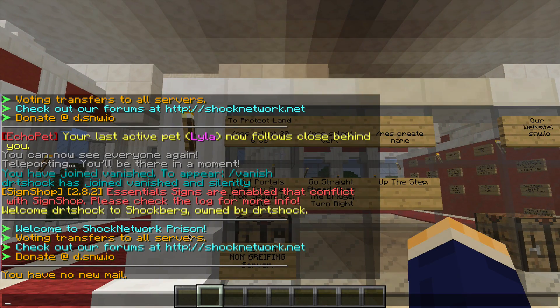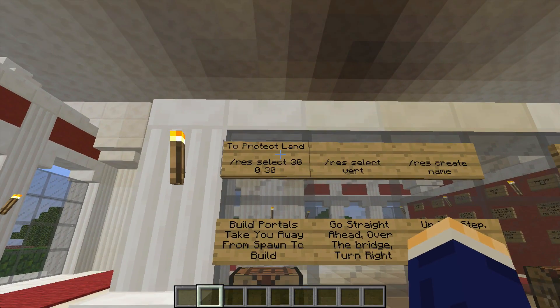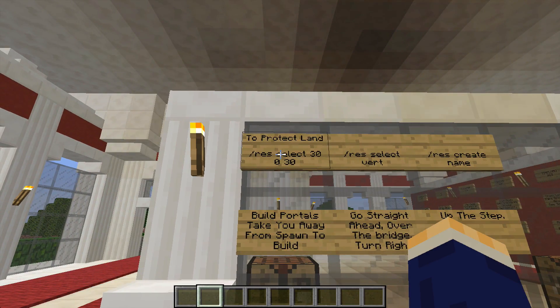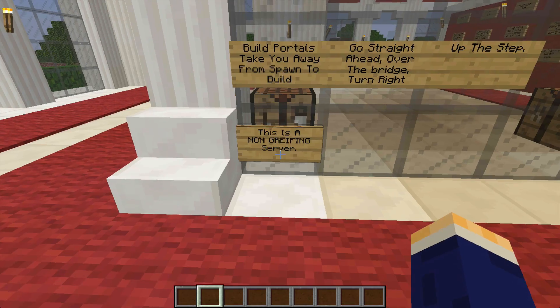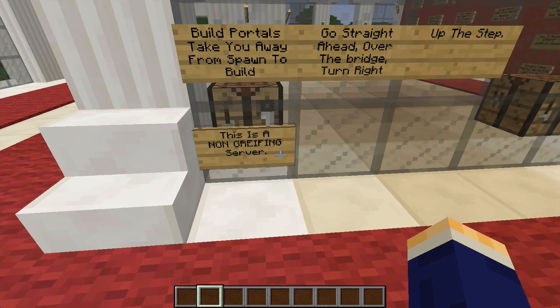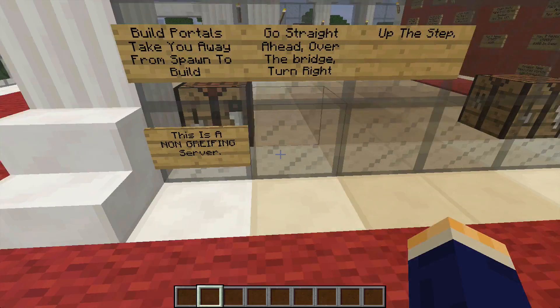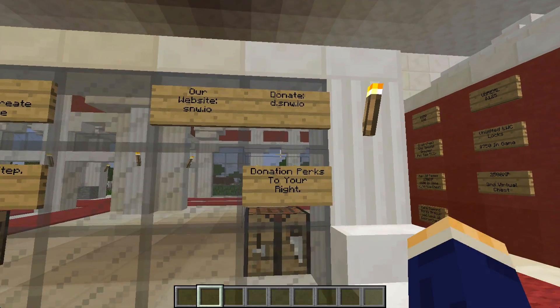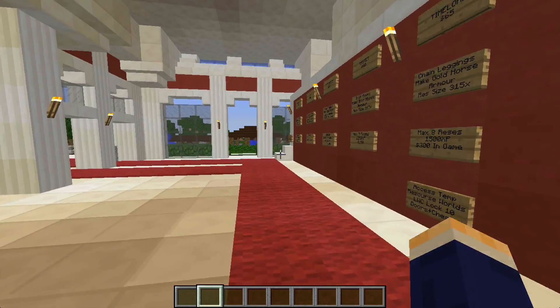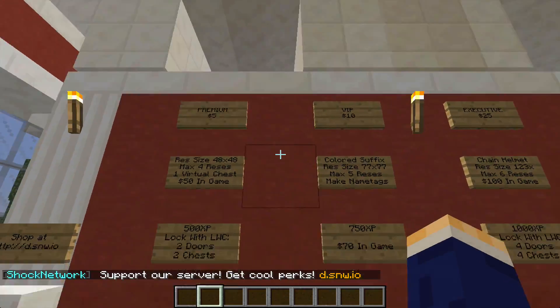I still haven't changed the MOTD from PRISM. The signs tell you how to select and protect your land, about build portals and where they are, and that this is a non-griefing server. We have PRISM on the server and we will roll back any griefing. There's info about our website, where to buy ranks, and all of our donor ranks and perks are listed here.